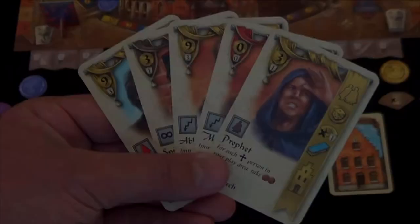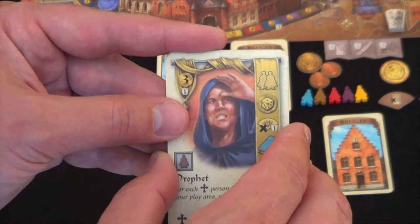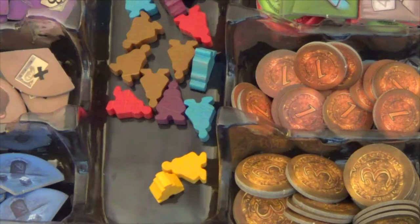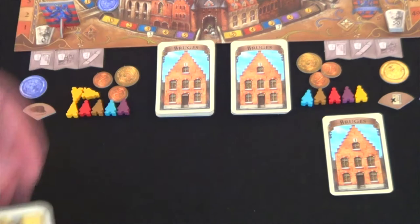The first action is taking two workers out of the supply. Each card has the exact same banner listed down the right-hand side showing all the possible actions you can take — they are all exactly the same. Depending on the color of the banner, the first action allows you to take two workers from the supply of that color and add them to your worker supply. You simply discard the card, take the two workers, and that ends the first action of your turn.